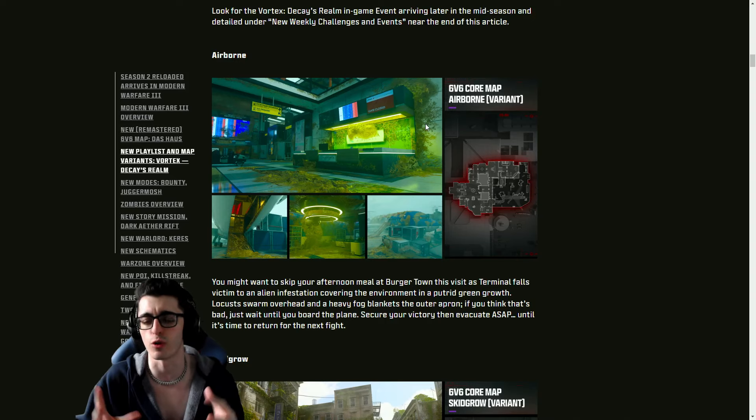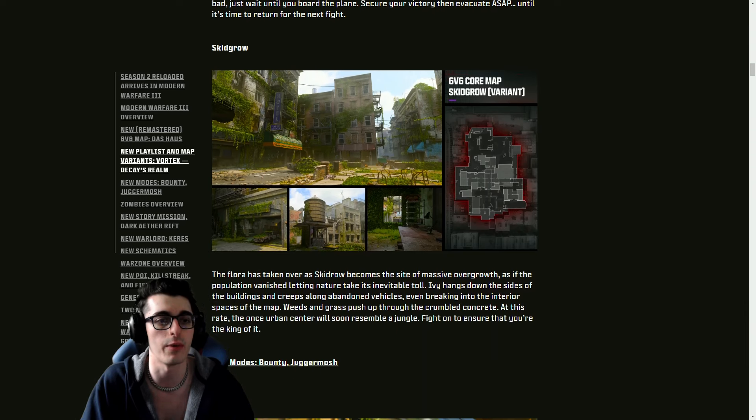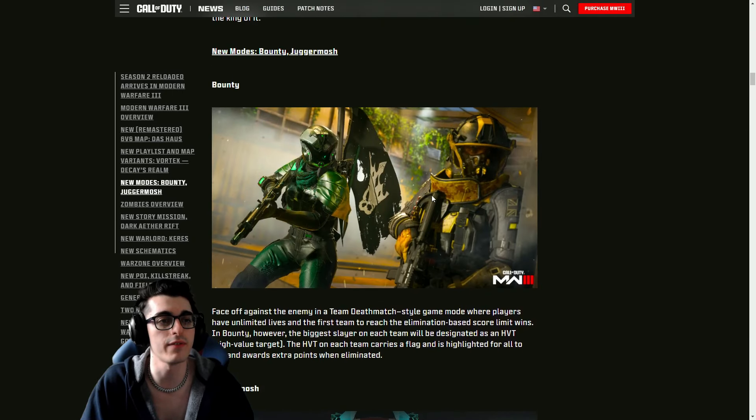The new map remixes kind of fit with the Walking Dead post-apocalyptic overgrown vibe for Season Two. We've got Airborne, Terminal, and Skid Grow — which was obviously Skid Row, almost in the name. New modes include Bounty.